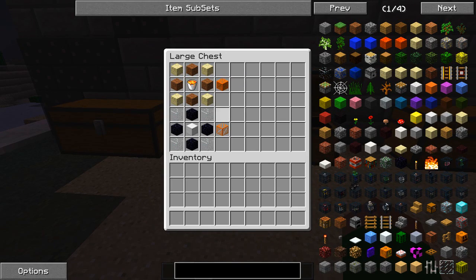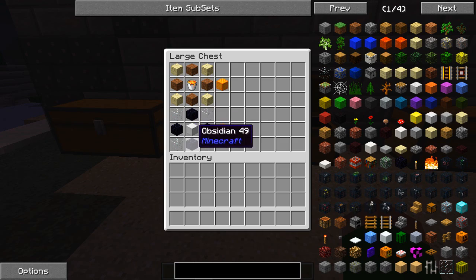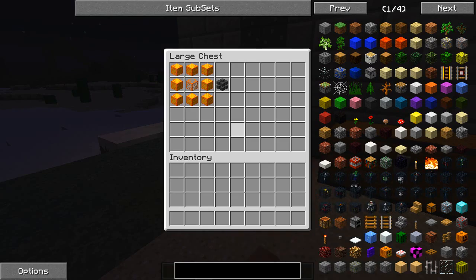For the outer star core you just need some sand, some dirt, and a bucket of lava — very easy to make. The inner core is a bit different: you've got some obsidian around the sides, glass around the corners, and then a block of iron. It's a bit more difficult to make just due to the resources — the iron and obsidian — but it's not too hard, and then you can get yourself your gravity core.